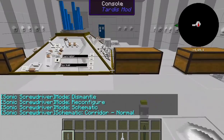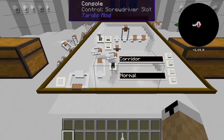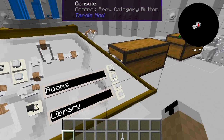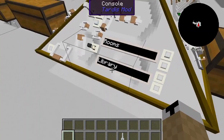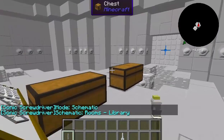First thing I recommend: come around to the back side of your center console and put your sonic screwdriver in right there. You can see it's set to corridor normal. You can click the top two buttons to change what type of room it is — corridor lifts, corridor junctions, corridor rooms. Right now I'm going to set it to rooms. Library is the one I want, but you can also change to big chamber, medium farm, or medium chamber. Right now I want library — just right-click it again.